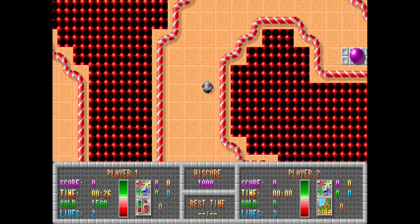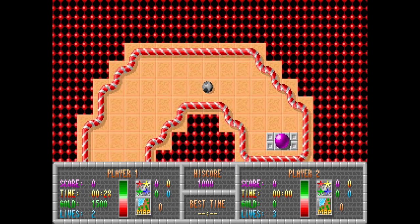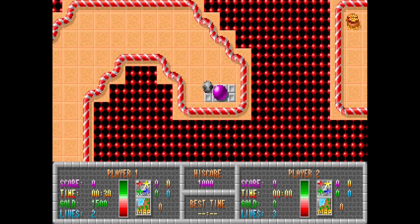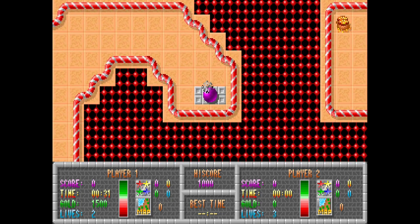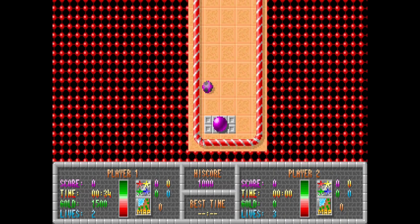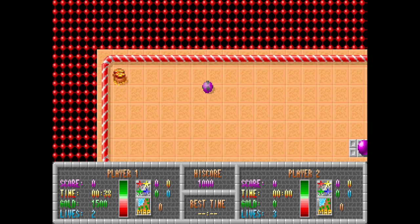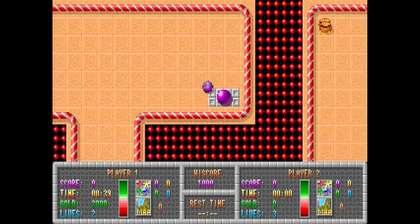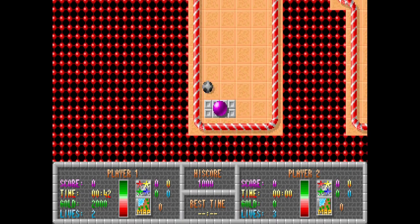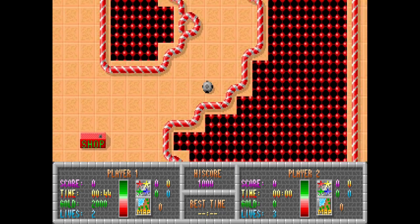Is there a jump button? There's a select button, so you can select various items. There's probably a use button somewhere. Let's see if space does it. Nope. The music is pleasant enough. The gameplay isn't terrible. And even though I'm not entirely sure what I'm doing on this first level, you get a basic idea of what's going on here.